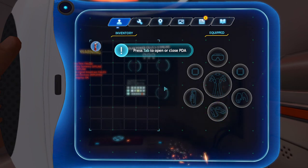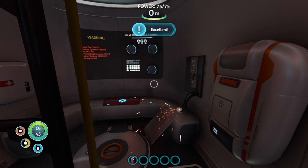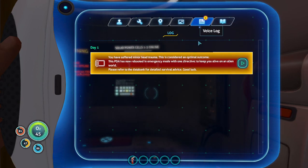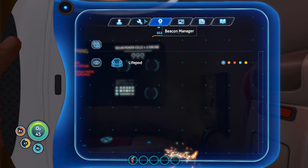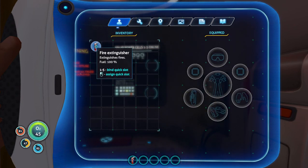So this is our PDA and it's booted up in survival mode — its entire job is to keep us alive on an alien world. Let's go ahead and open it back up to go over some things. Here is our inventory where our different pieces of clothing and equipment go. The data bank has a lot of useful information. There are voice logs so if you miss anything said, you can go back and replay it. We have screenshots, beacons, and blueprints — these are the starting blueprints. Currently all we have in inventory is the fire extinguisher.